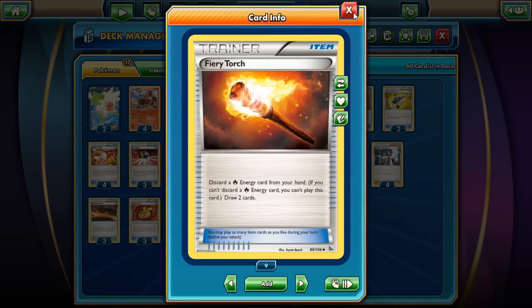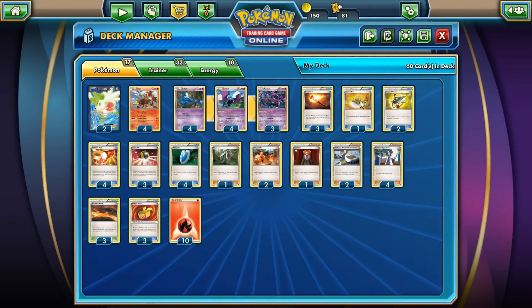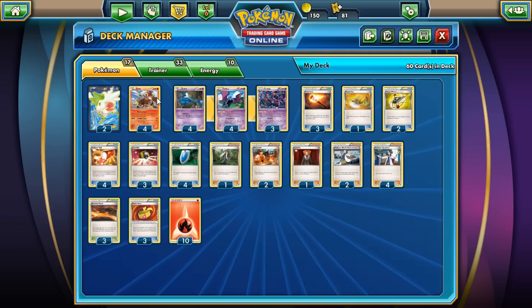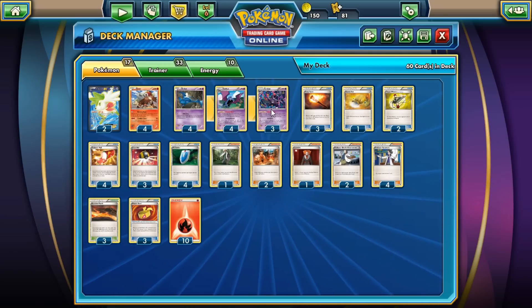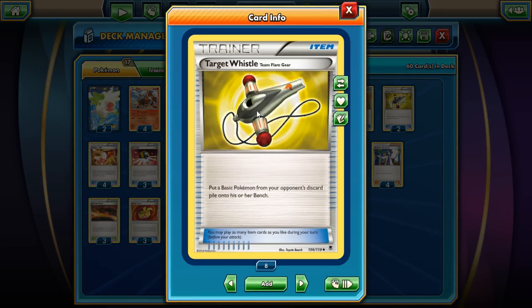We have 3 Fury Torches to discard Fire Energy. We have 1 Sacred Ash to get back any kind of Pokémon we have in the discard pile. We have 2 Target Whistles — the Target Whistles are actually very troll-y, one of the funnier parts of this deck.